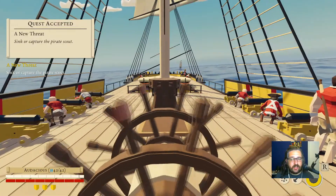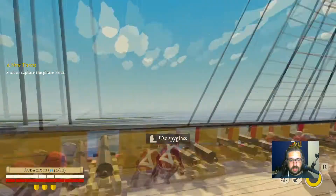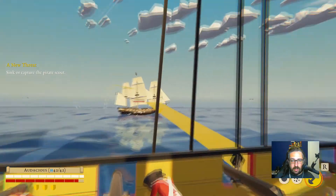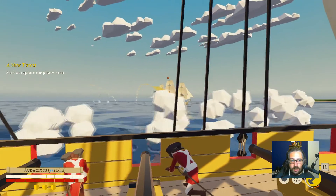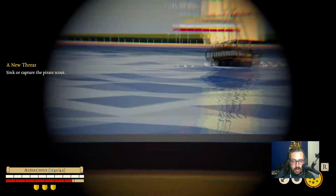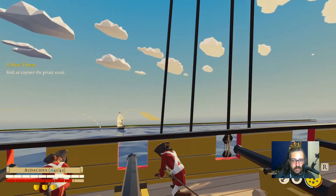A and D are to steer the ship. Nice. Speed up. Use spyglass — right click. Aim cannons. Fire. We missed. Recharge. Did we hit him? No, still not. Dang it.